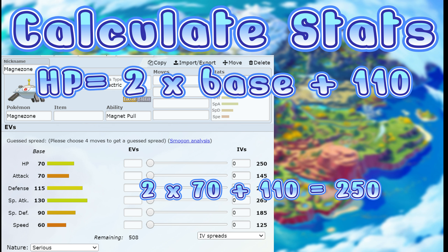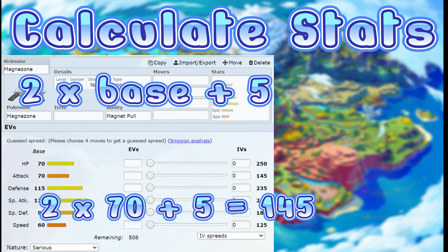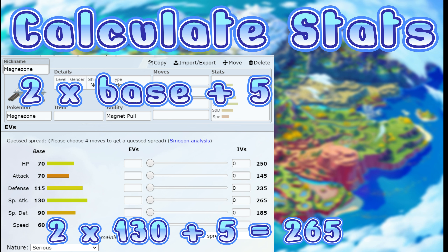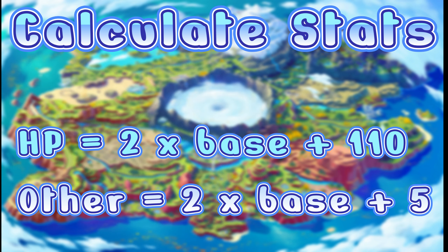To work out all the other five stats, the formula is simply two times base plus five. For Magnezone's attack stat with a base of 70: two times 70 is 140, add five is 145. Defense: two times 115 equals 230, add five equals 235. Special attack: 130 times two is 260, add five equals 265. These two simplified formulas work only at level 100 with zero EVs, zero IVs, and a neutral nature.